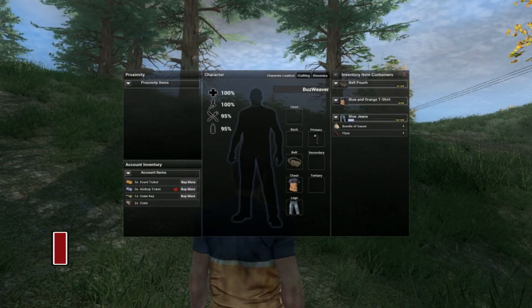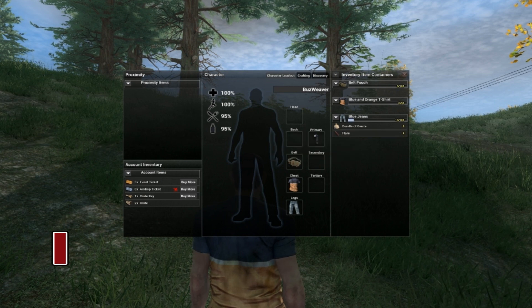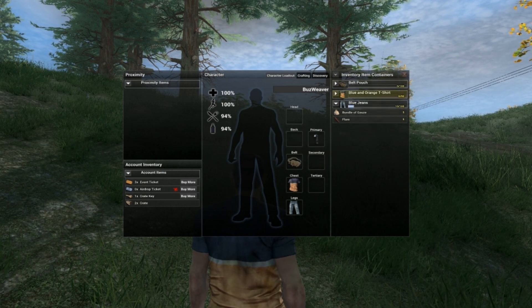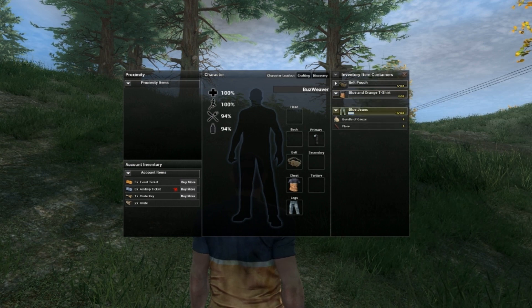The I key or Tab will bring up your character's inventory. Here you'll be able to see not only what you're carrying or wearing, but also your active account inventory and your overall stats.